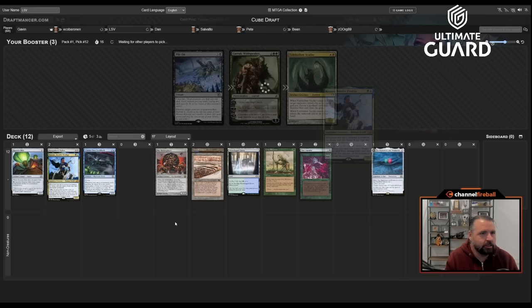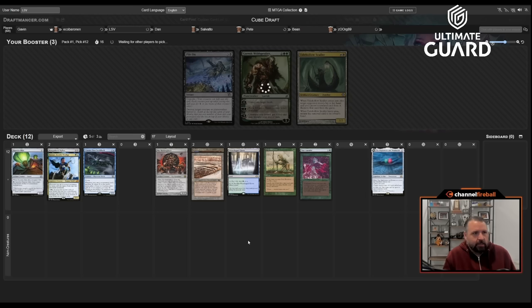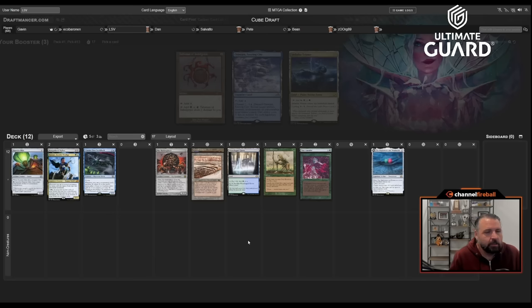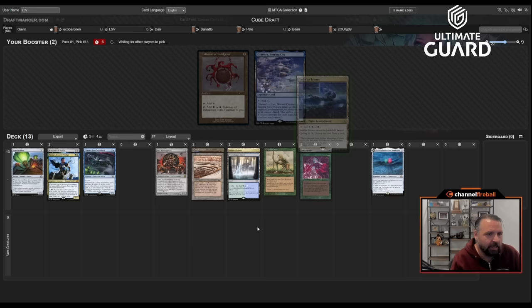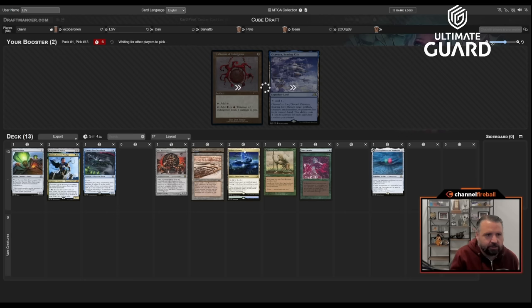Feeling pretty good about taking Channel over Shelldock. I'll take Kinan here — great speculative pick. I've passed a lot of black and white, no red, so Andreas has a good chance of being red. There's Otawara — a value land — Indatha Triome as a white-green-black dual, or a red-black Talisman. I'll take the white-green-black dual because I have Terasunder already and could splash other colors. The Talisman is double off-color — too far.